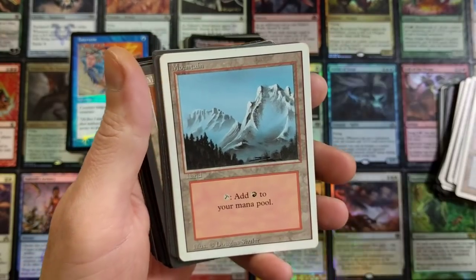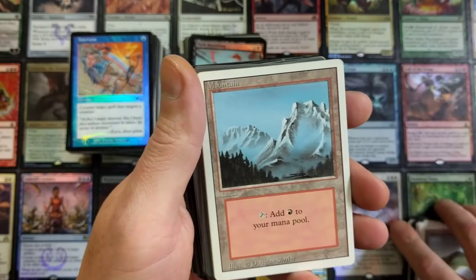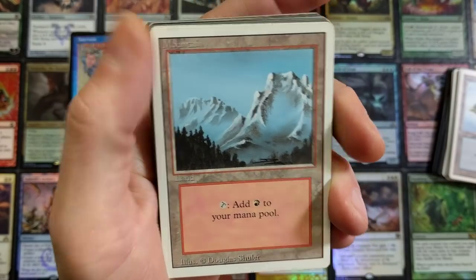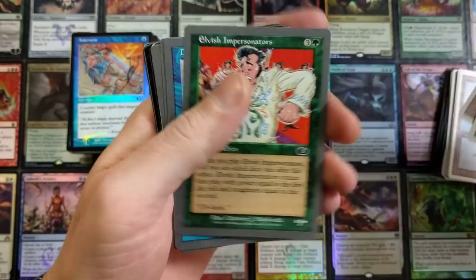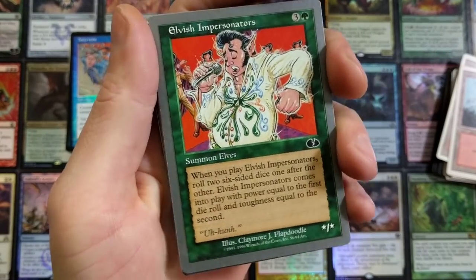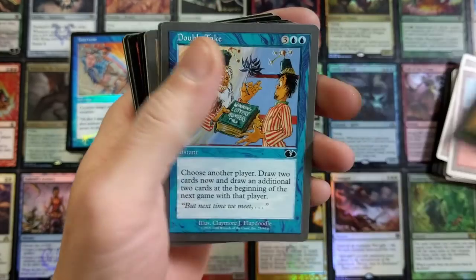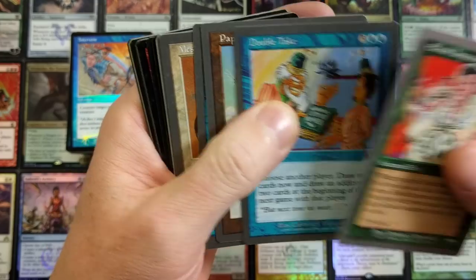Another Island from Mark Poole — holy smokes. The text alignment is another indicator, let's see if that helps... no, they're all pretty lined up, so I think they're all from the same set. Another Island — holy smokes, man. I love my Islands. The old school artwork — it seems dull to you new players, but it was something back in the day. Got the Mountain, another Mountain. Elvish Impersonators — pretty sweet, those are from the Unsets.